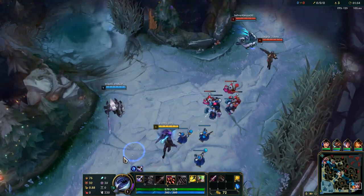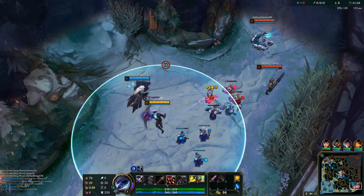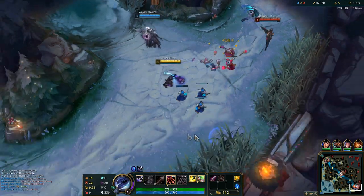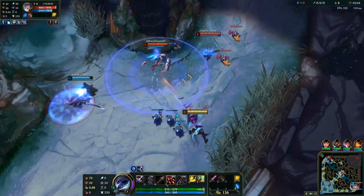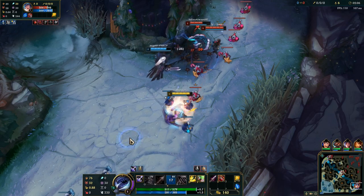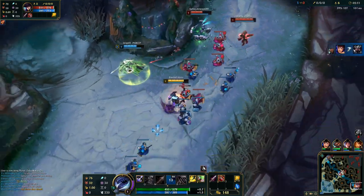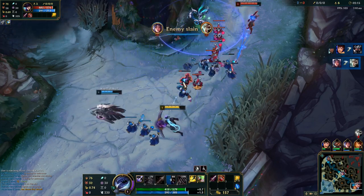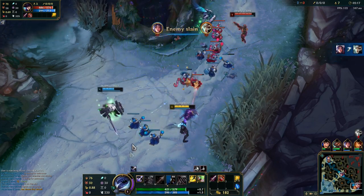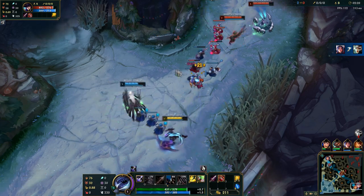As for the passive, you gain attack speed for 5 seconds. The attack speed buff is better when you get a champion kill or assist, and a bit smaller if you kill a unit. Thanks to the passive, you're usually able to get level 2 before your enemy. Leona is definitely the best support for Varus because it is so easy to follow up.